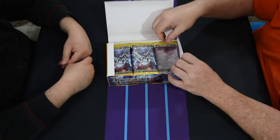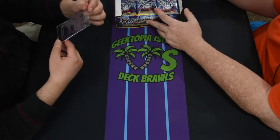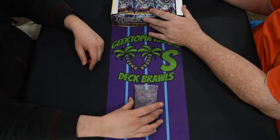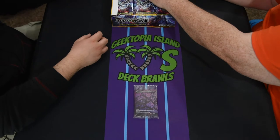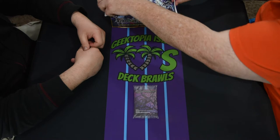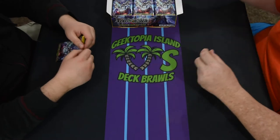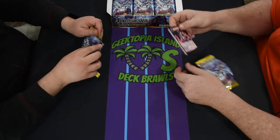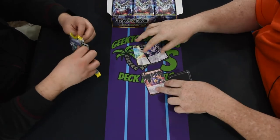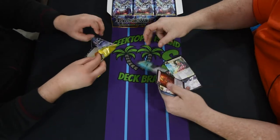Oh, it's very pretty too! We got a little box topper — it's Narula Tep, Bringer of War. Just a different art version. Alright, kick down the box and let's get into it. You hear that, folks? Cardboard crack activating!